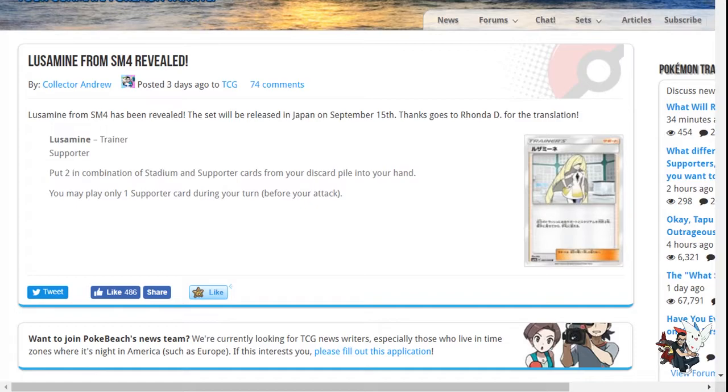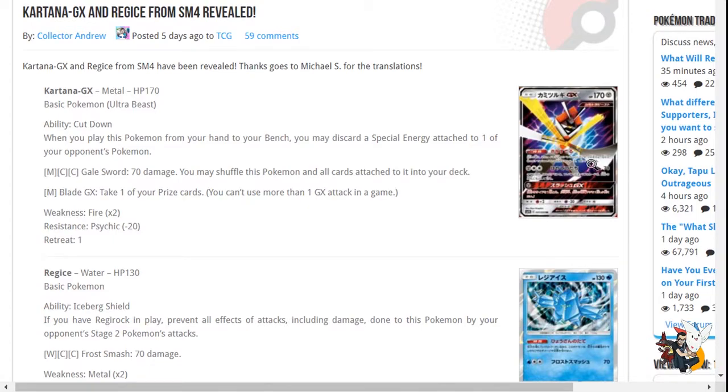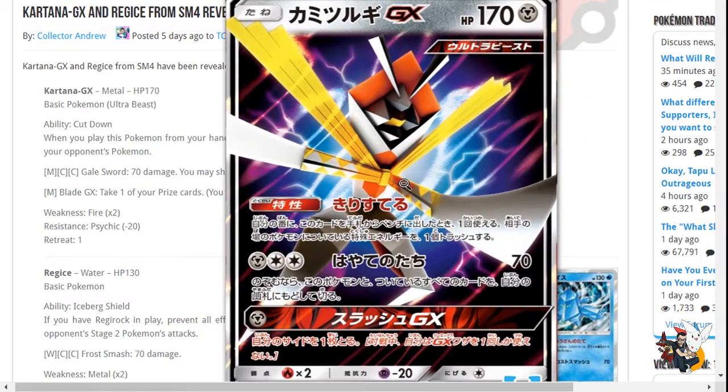Now for the cards I'm really, really hyped about. We got Kartana GX here — this is another Ultra Beast. If you saw my Ultra Beast video, you know how much I love these Ultra Beast cards, and Kartana is probably my favorite one right now. One of the greatest tech Pokemon revealed in a long time. 170 HP Metal Pokemon. It's nice to see more Metal cards. I believe it's a wonderful card in any deck that plays Rainbow Energy, especially right now when Gardevoir is just dominating the format.